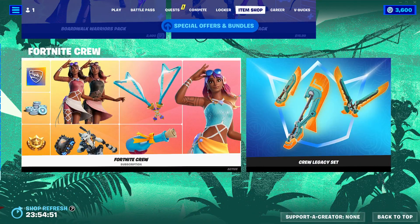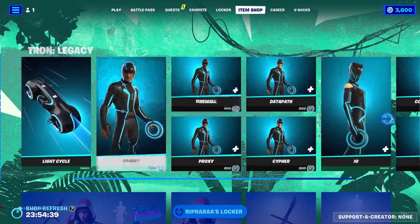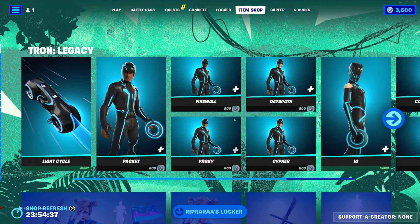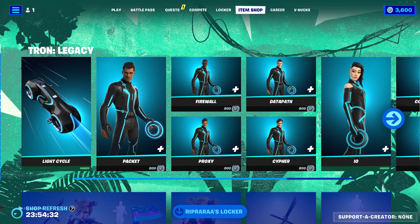Board Warriors pack, special offers for some bundles, and Fortnite Crew along with the Battle Pass if you don't already have it. Also, I don't know exactly when, but Anime Legends is leaving soon — I think in the next few weeks — so make sure to get it as soon as you can if you're wanting it. But yeah, that's gonna be it for the shop. Very cool to see Tron back, very happy with that. Thanks for watching and I'll see you next time. Bye!